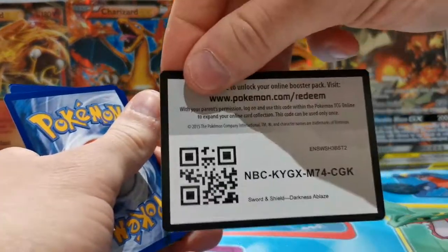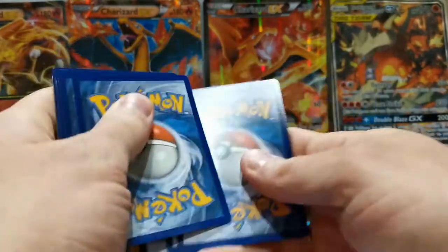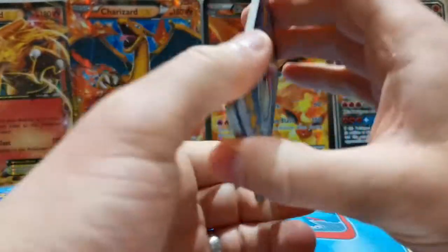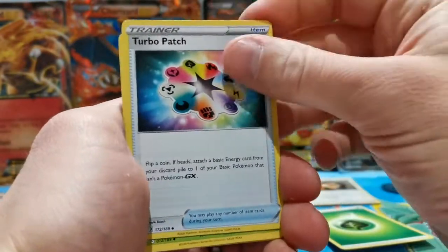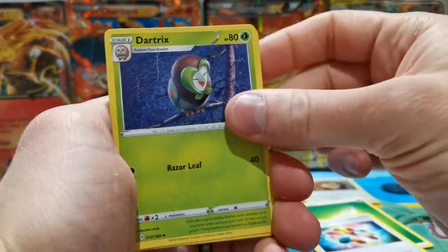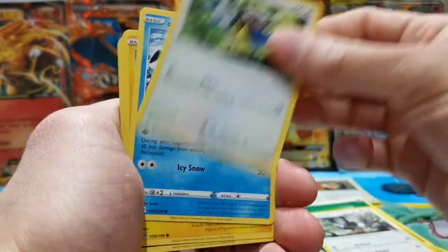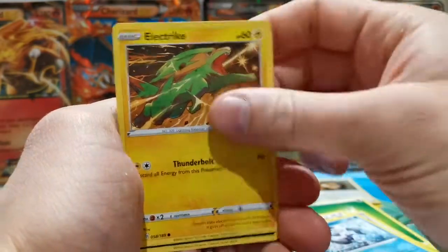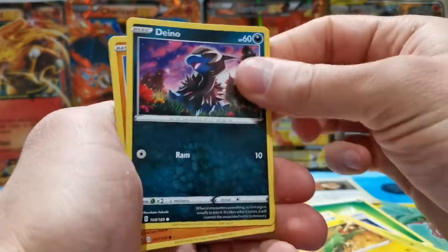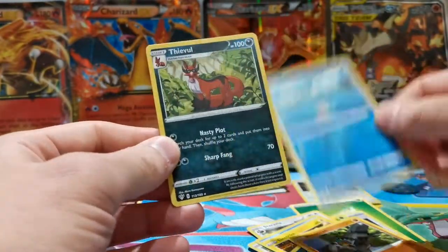We've got a green online code card — I'll be giving away all the online code cards, so if you take one, leave a comment and let us know what you got. Pack two: grass energy, turbo patch, dart trick — really cool artwork on that — Staravia, Rookidee, Mr. Mime, Galarian Mr. Mime, Electrike, Dino, Passimian, and a Feebas reverse.